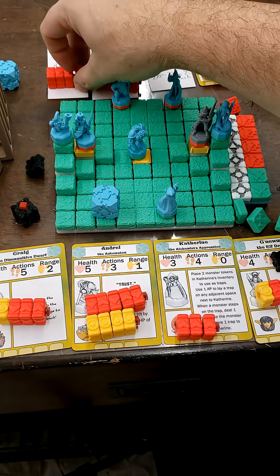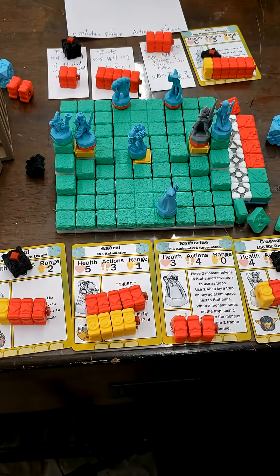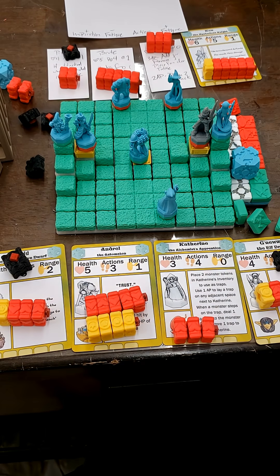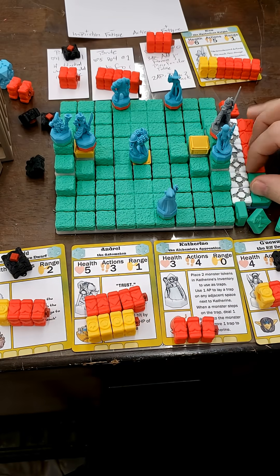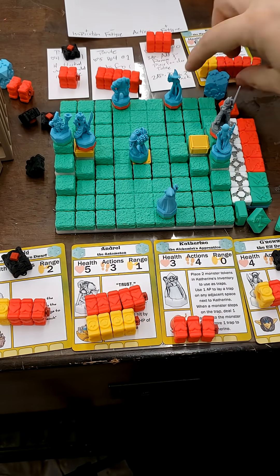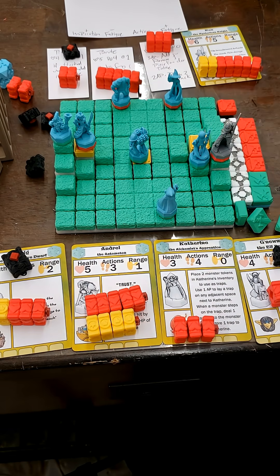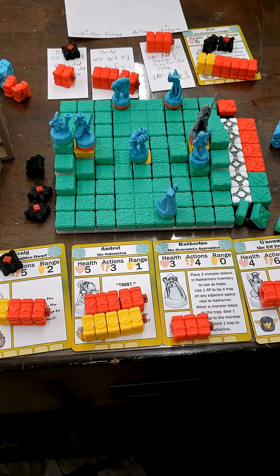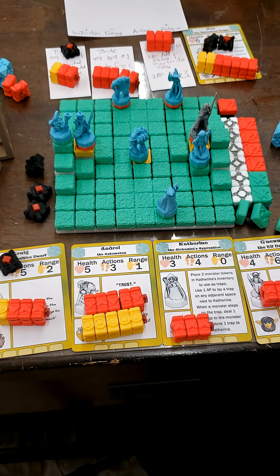Again this time, red played the killers and green played the point-getters. Green was one inspiration point away from winning, but could not get that last inspiration point before red just absolutely dominated. Interestingly, red actually took the first loss — green managed to take out one of red's characters early on, and yet they still managed to turn it around.